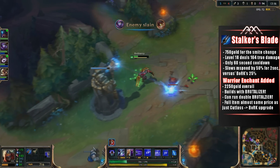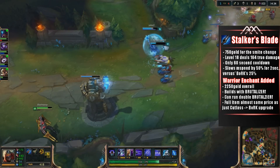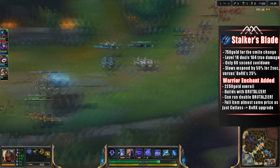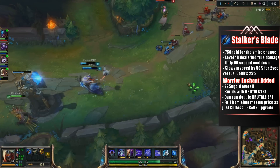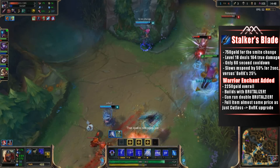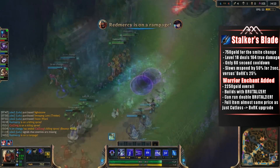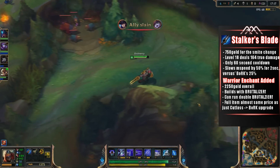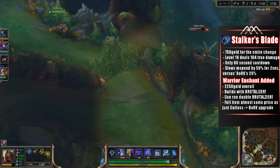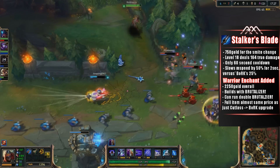A really good thing about Stalker's Blade is that you can of course upgrade it into a Warrior Enchantment, which utilizes Brutalizer — one of the best items assassins can get. Now you do have to drop 750 gold just to change the Smite, which until you buy this item will somewhat weaken your laning phase, because that Smite is just useful for farming and it lowers your kill potential. But once you finally get it, it has only a 60 second cooldown. And the fact that Brutalizer can be put into this item to further upgrade it leads to some pretty cool build potentials — for instance, having double Brutalizer effects.